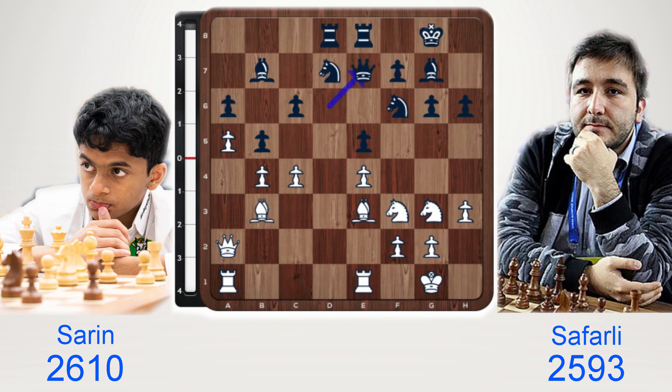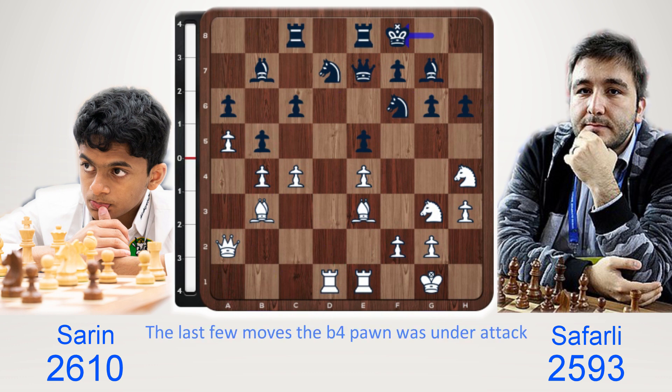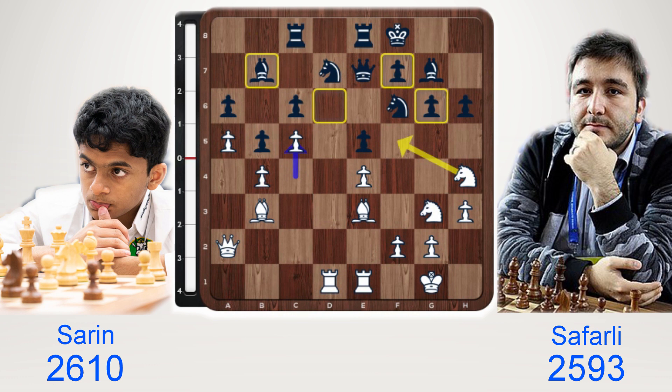Queen e7 played. Rook d1, rook c8, knight h4, threatening c×b5 and knight×g6. Black moves the king. And for the last few moves the b4 pawn was under attack — white now puts a permanent stop to that with c5. Complete lockdown, complete domination. The black bishop on b7 does not exist. The d6 square belongs to white. White has ideas of playing knight to f5; a piece can drop onto d6. This is total domination.